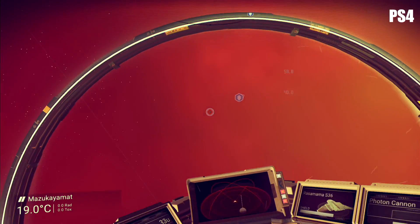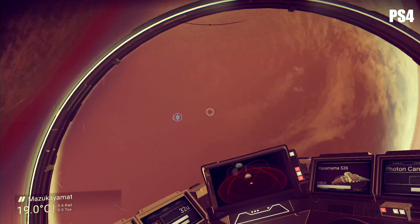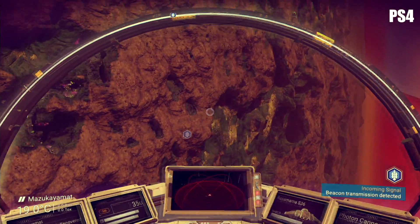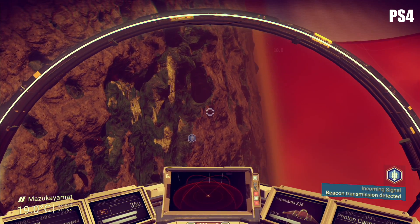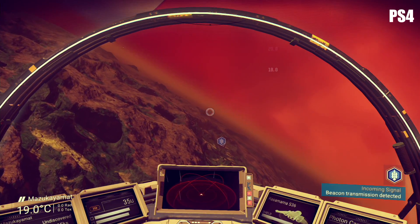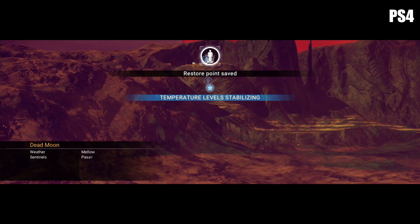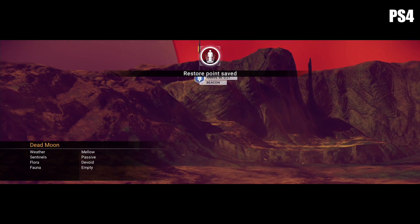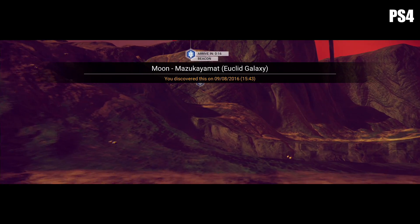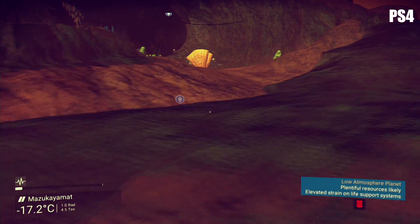The PS4 version runs at a native 1920x1080 resolution and targets a 30fps cap. The game mostly runs at the target cap, however extreme drops are observed when the player's ship enters the planet's atmosphere and continues to hover around the planet's surface — but as soon as you pull back, the framerate appears to become stable. Further observations include the absolutely awful FOV, terrible texture pop-in, and generally low-quality textures. The PS4 version appears to be utilizing an FXAA solution, and for the most part it does its job. Overall, the game looks just okay on PS4, so don't go expecting an Uncharted 4 and you'll be fine.